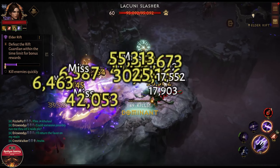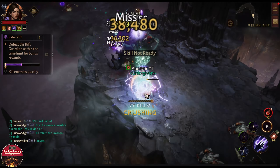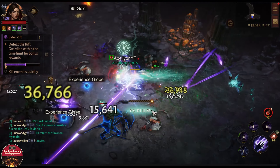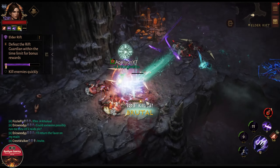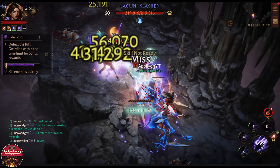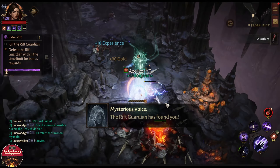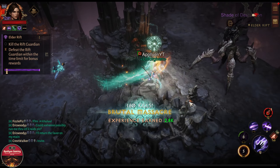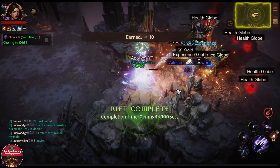That would help me get closer to rank 7. Let me know in the comments — did you guys end up getting any copies of rolling consequence? If so, did you get lucky with 5 out of 5, or 4 out of 5, or 3 out of 5? That would be really sweet. Congrats if you have! Let's see if we get a white beam and a rolling consequence.